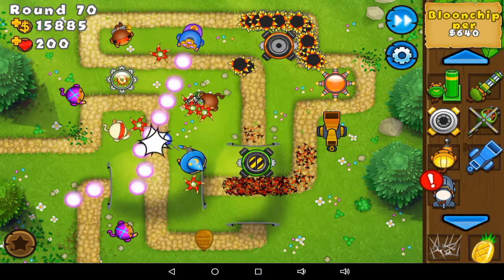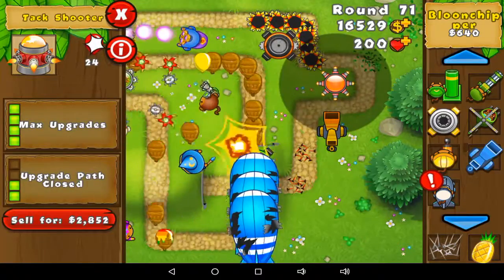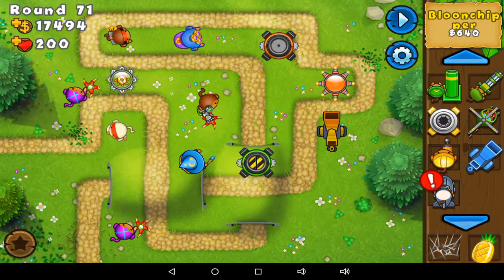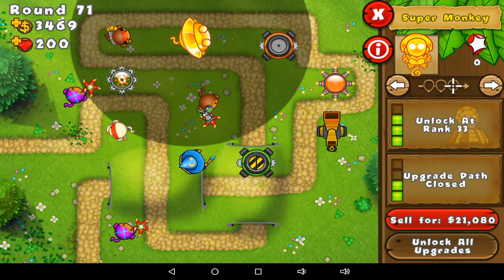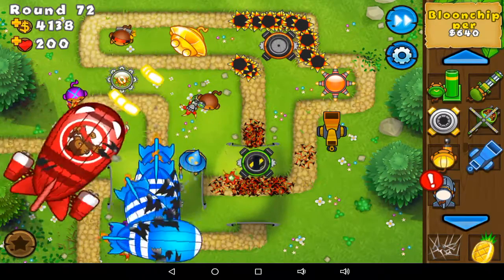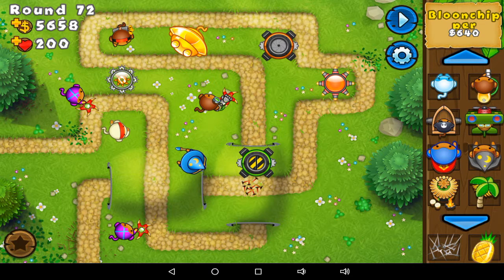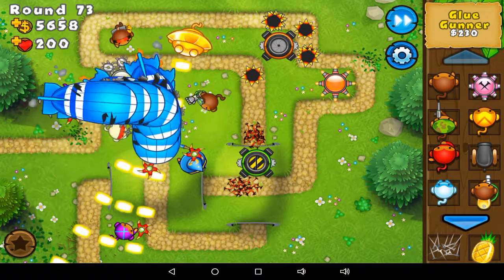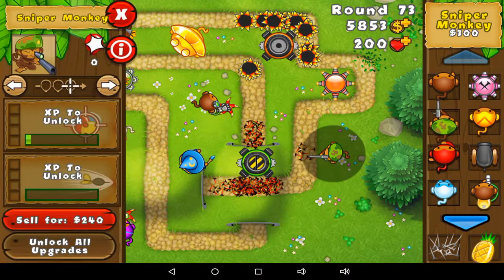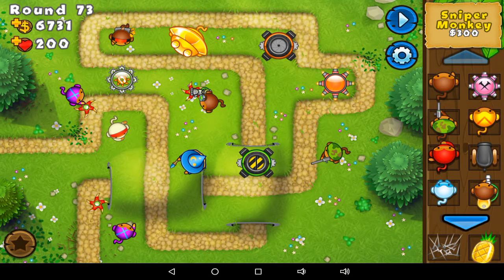Do any balloons that are going through ever make it out? I don't think any balloons have made it over here so far yet. This guy only has 24 balloon pops, so I don't think anybody is going to make it over there anytime soon. Now I have the Super Monkey — Sun God. A lot of these monkeys are very powerful, which is why I will delete this one.